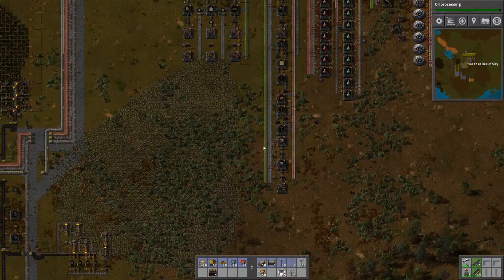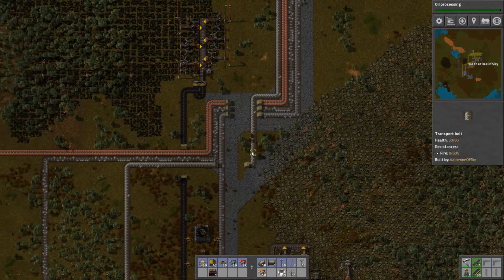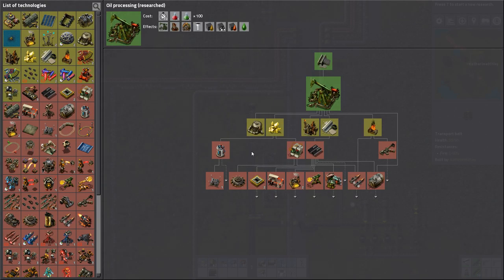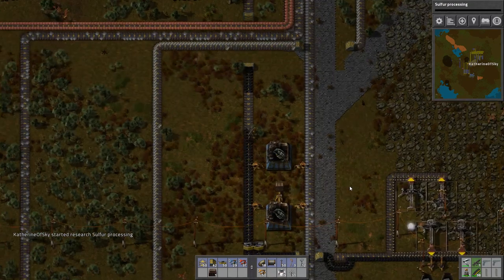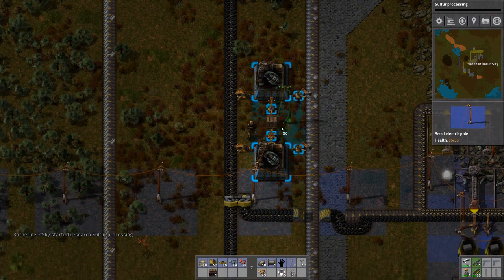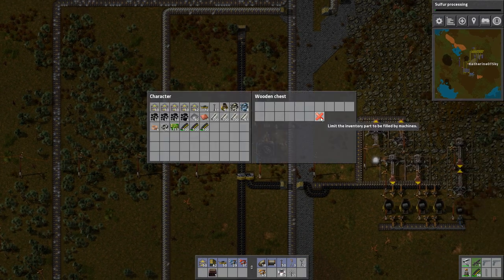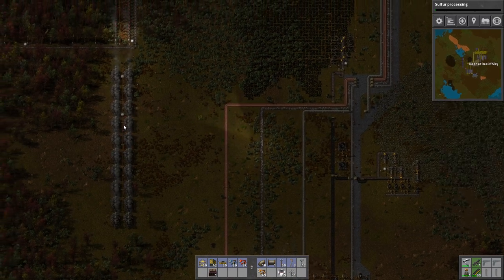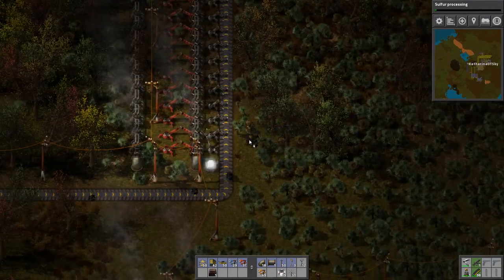We're low on electricity - I wonder what happened. Maybe I don't have enough coal. Let me check and make sure that's not the case - let me grab some just in case. Or maybe I just made too much production. We ran out of coal - oh dear, that is a problem. So I'm gonna feed these with coal first.